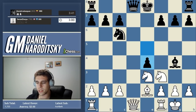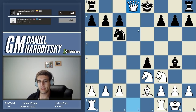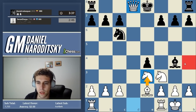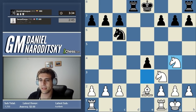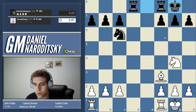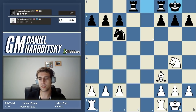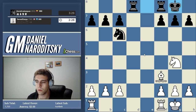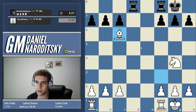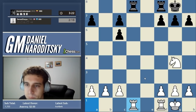In what order should we do things? Let's trade queens first — we don't have to, we could have taken on g4 first, but let's be methodical. We trade queens, then knight takes g4, he has to take our knight. We've traded queens, won a pawn, and we're up a full piece. We've clearly chosen the second method: trade as many pieces as possible without ruining our position.